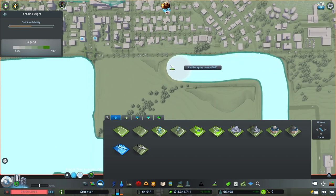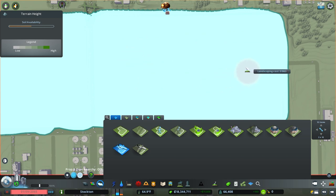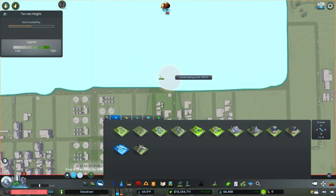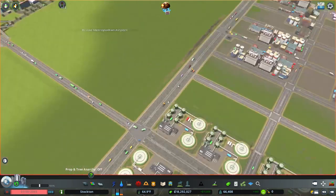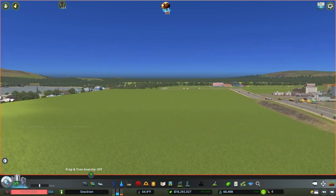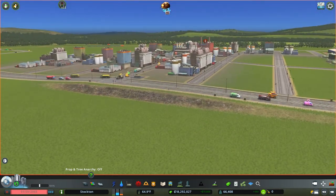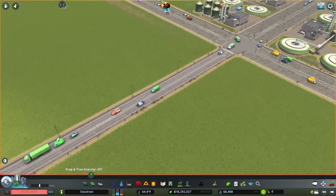I know it's not going to be perfect, but we can go back and touch stuff up as needed. It looks like that's really not that bad — I think I might even just leave it. My main connection is going to be right here.